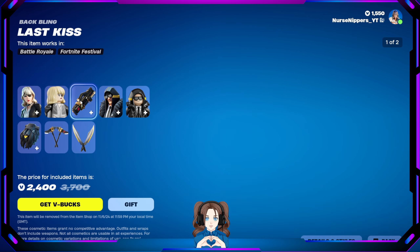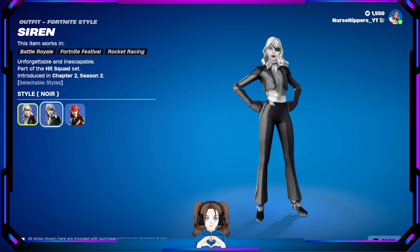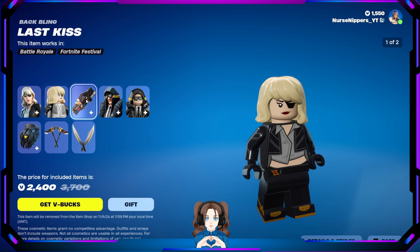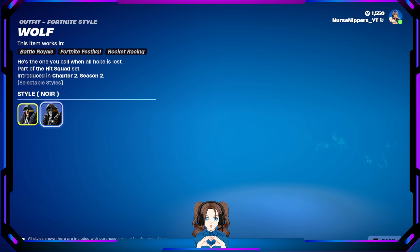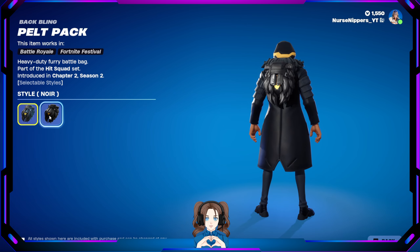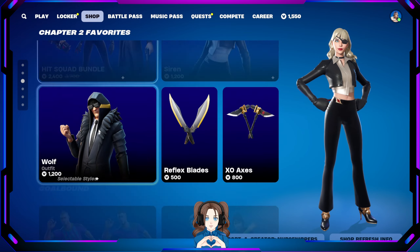And we've got the Hit Squad bundle — Siren and Wolf. Siren selectable styles: Default, War, and Society Streetwear. There's her Lego. The Last Kiss back bling — also comes in War — it's got little lips on it, cute! We've got Wolf — he has War as well. There's his little Lego version. We've got the Pelt Pack, which also comes in War. The Exo Axis pickaxes and the Reflex Blade pickaxes — you can buy those separately.